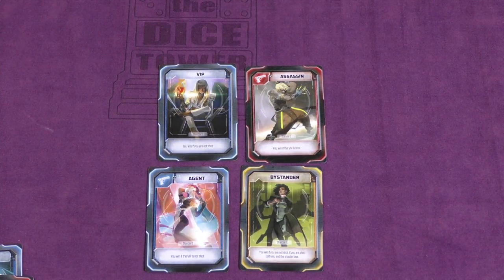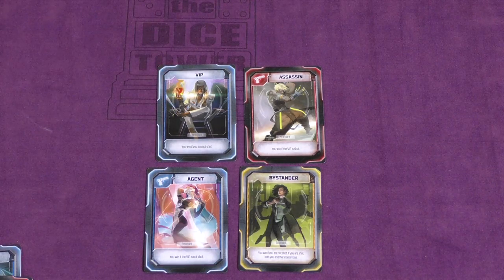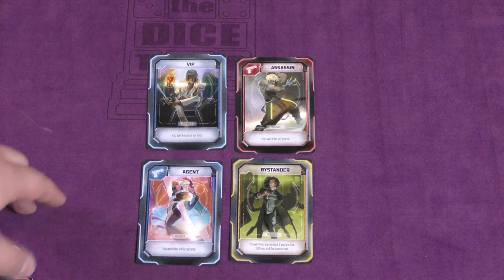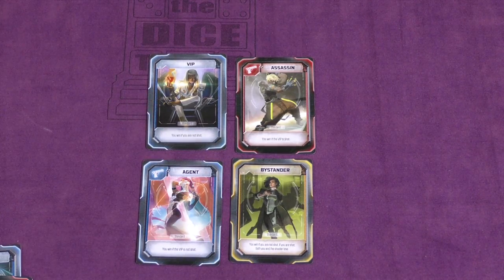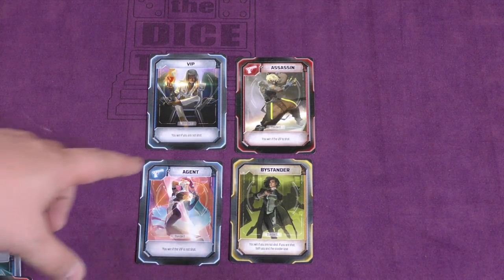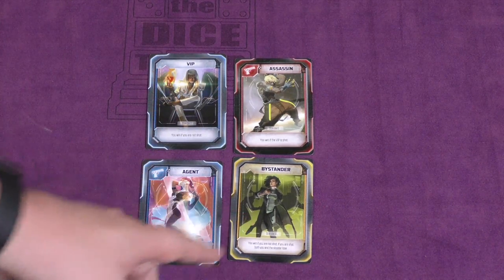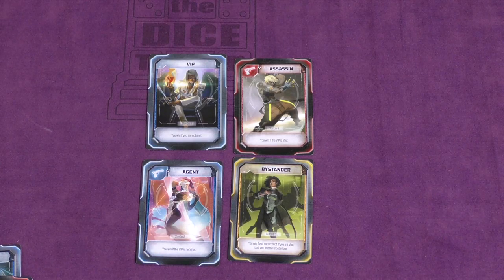There are two ways to play this game: Crossfire Mode and Sniper Mode. Let's take a look at Crossfire Mode first. There are four main roles that are going to be in every game. There's the VIP who's trying not to get shot. The assassin who's trying to kill the VIP. The agent's trying to protect the VIP. And the bystander is just trying not to get shot.